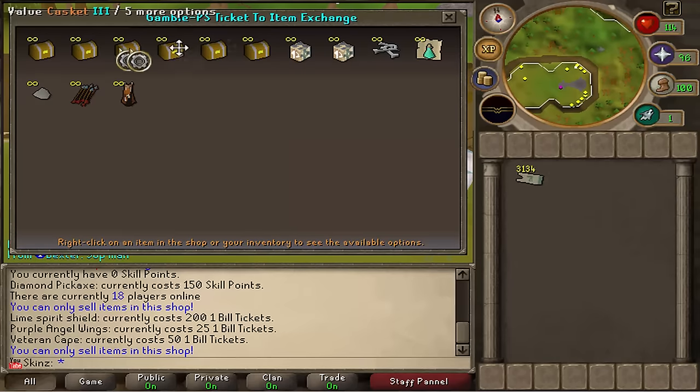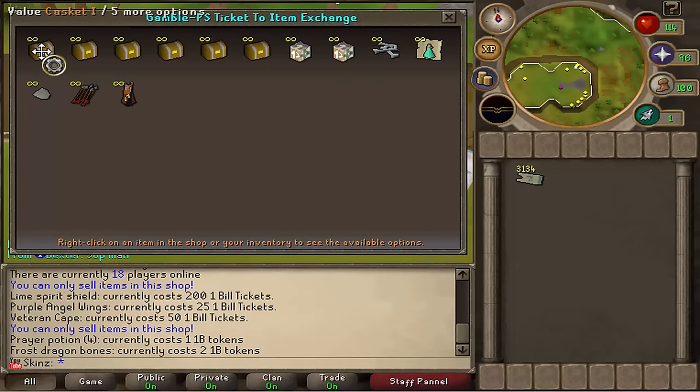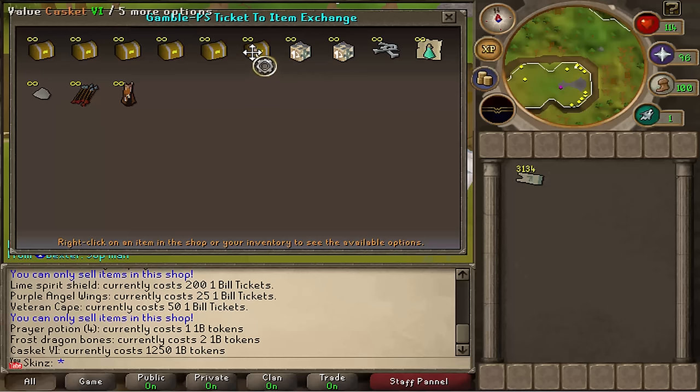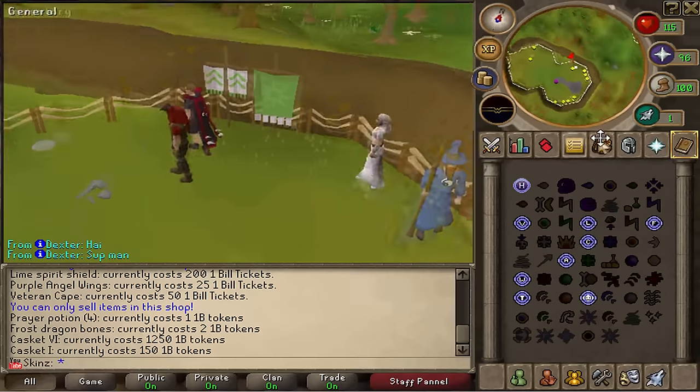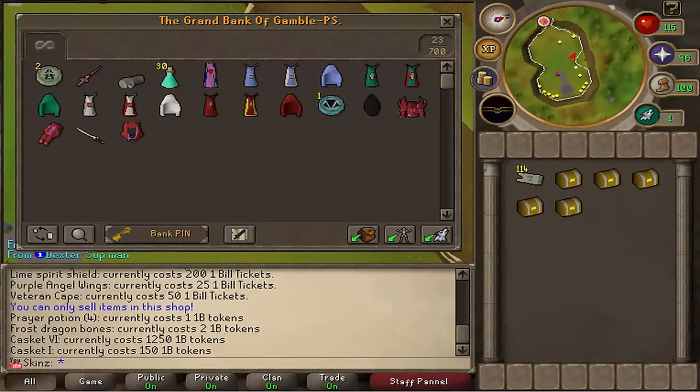Let's go to this shop as well. This is the one-bill ticket store where you can buy caskets, prayer potions, and frost dragon bones. Basically how the caskets work: you've got levels one through six, and obviously the higher the level the better loot you can get. Let me swap what I've got, grab one of each casket — I can't quite afford the highest one yet, I need a couple more one-bill tickets — but I'll go get some more tickets and then we'll open them all and see what sort of loot you can get.